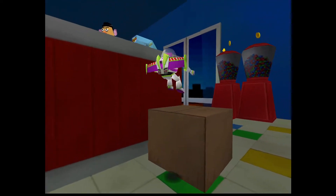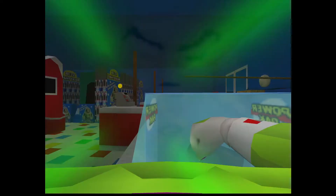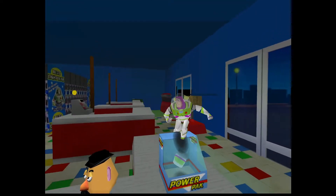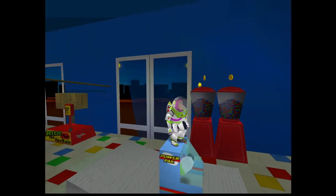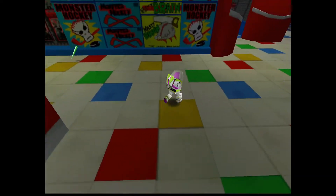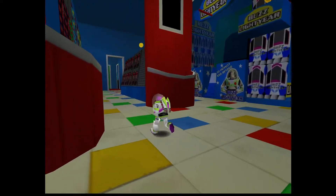There is a Mr. Potato Head and this time he's missing his arm. But if you get it, you get the booster! Remember this? This is from the second level, from Andy's Neighborhood — it's what the game wanted us to use to be RC, but we instead used shitty programming to our favor.